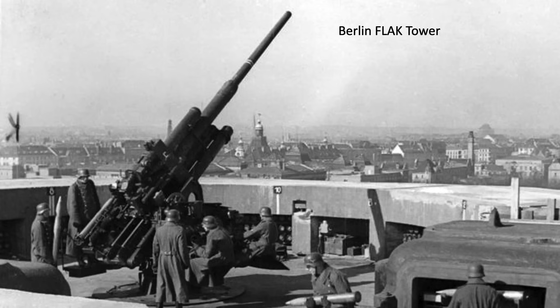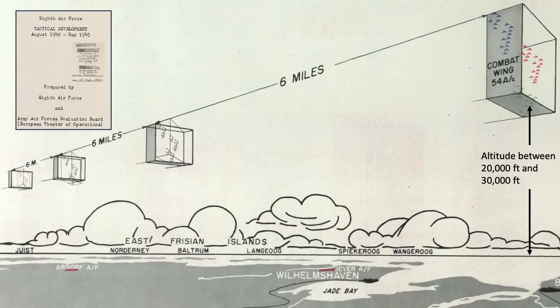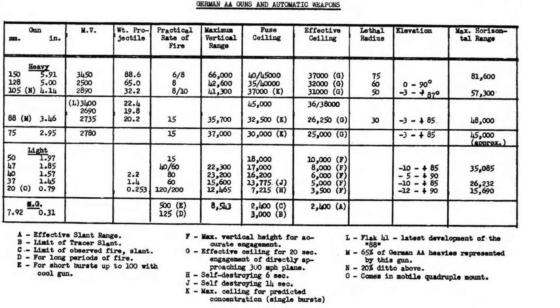Let's start by reviewing existing German anti-aircraft flak guns. Flak guns are characterized by their size as either light, medium, or heavy. Heavy flak guns are 75mm caliber or greater, and only heavy flak guns have the capability to reach US heavy bombers attacking from altitudes between 20 and 30,000 feet. This chart outlines characteristics of the German heavy and light anti-aircraft guns. The 88mm caliber gun is the most common and will be the focus of this study.